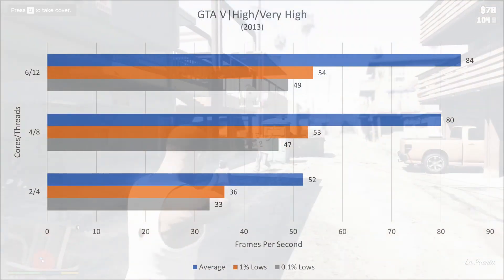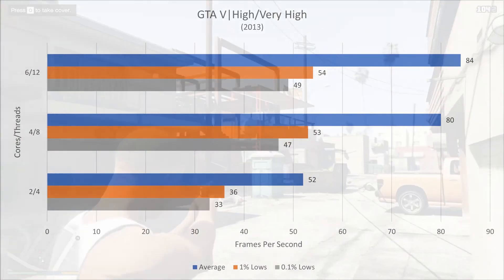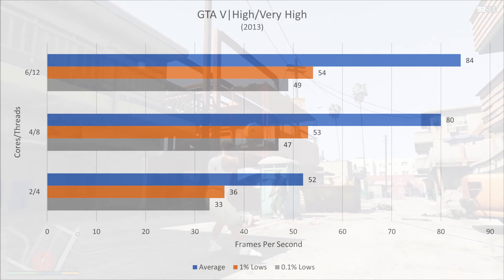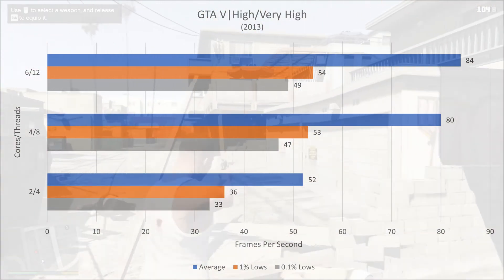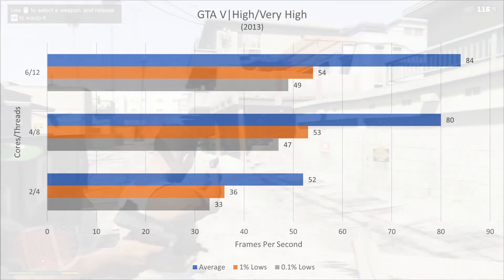The first game up is GTA 5, the oldest game that I tested, released in 2013. I ran the in-game benchmark at very high settings to ensure fair results. The blue bar shows the average FPS over each run, the orange bar shows how low the game gets 1% of the time, and the gray bar shows how low the game gets 0.1% of the time.